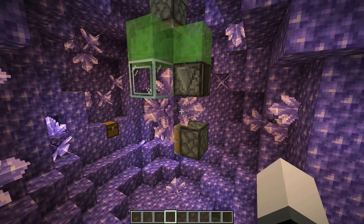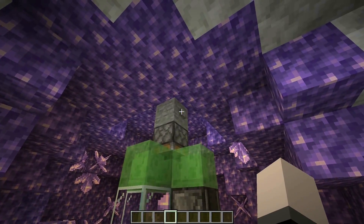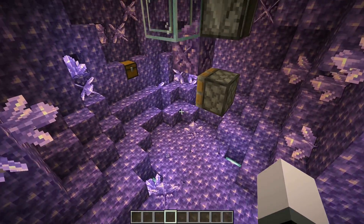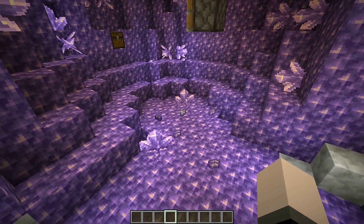This is how we are going to harvest all of our shards off of the budding amethyst block. If I just hit this button right here, as you can see, everything falls to the ground and we're going to have water down here to collect everything and put it in a chest for us.